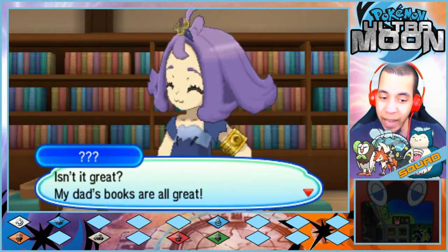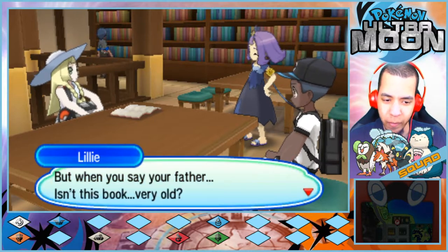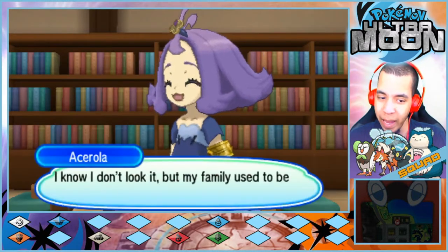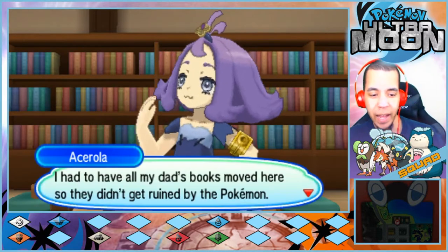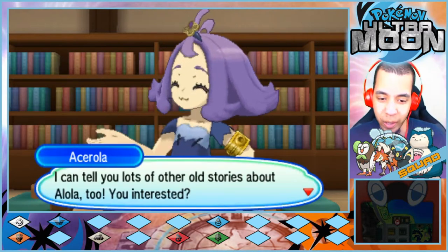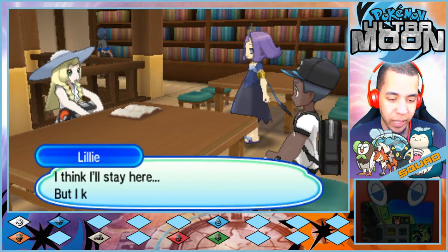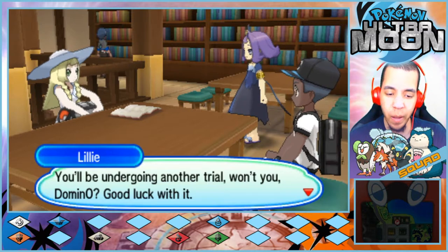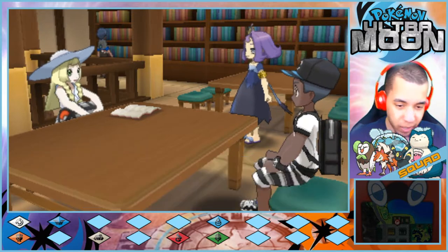Isn't it great? My dad's books are all great. What — yes it is, but when you say your father, isn't this book very old? Yes, it belonged to my dad. I know I don't look it but my family used to be pretty much royalty. I had to have all my dad's books moved here so they didn't get ruined by the Pokemon. I can tell you lots of other stories about Alola too — you interested? I think I'll stay here, but Domino — good luck with your trial. The Ula'ula Island's Electric-type Trial can only be reached by the bus on Route 10.